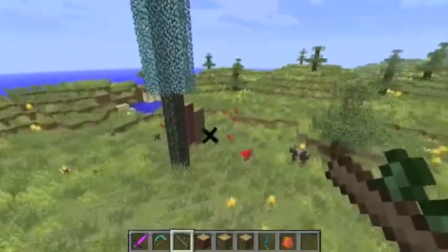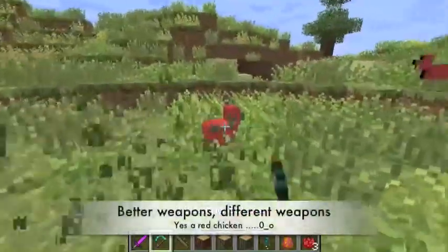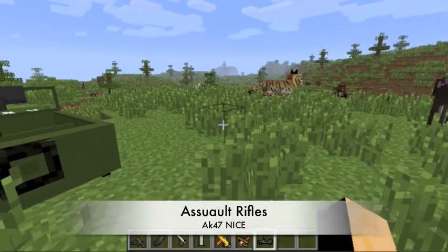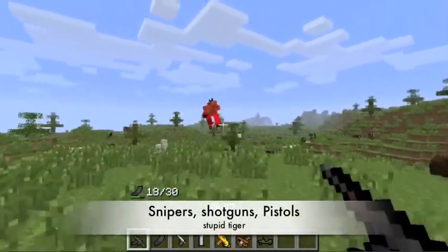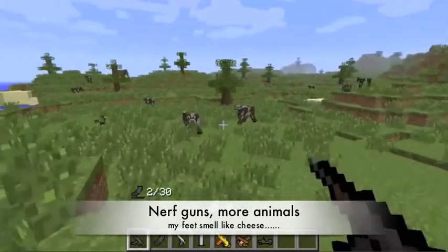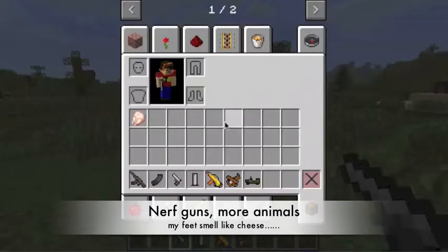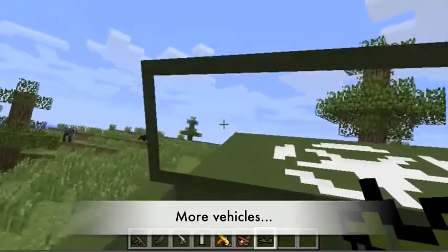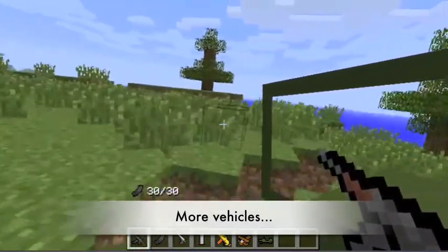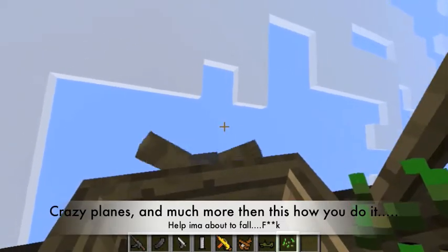Have you ever wondered how the hell you can have more bombs, wood, and colored stairs, better weapons, different weapons, spit darts, control of your world, assault rifles, snipers, shotguns, pistols, Nerf guns, more animals, more vehicles, green vehicles, red vehicles, you name it, crazy planes and much more than this? Then this is how you do it.